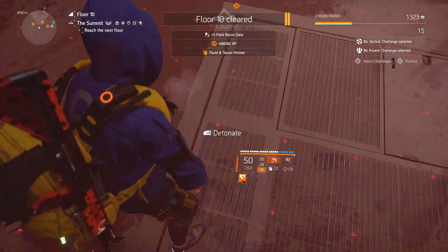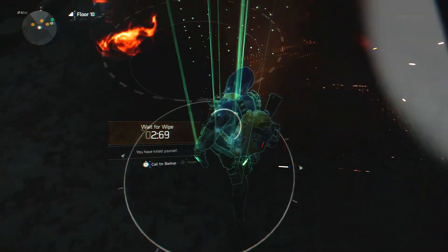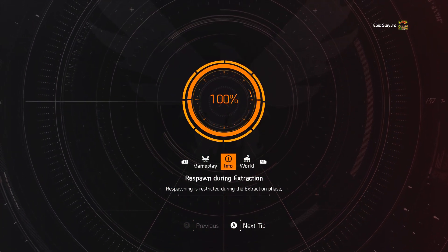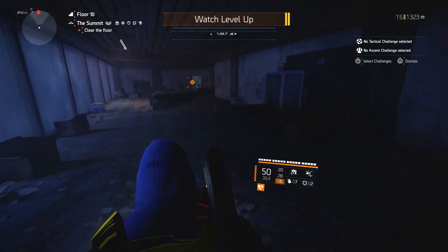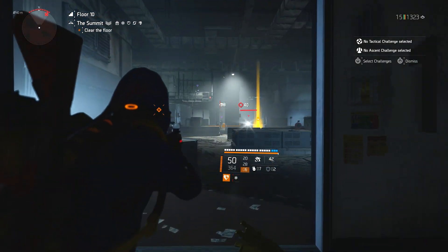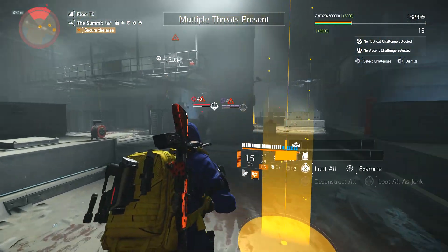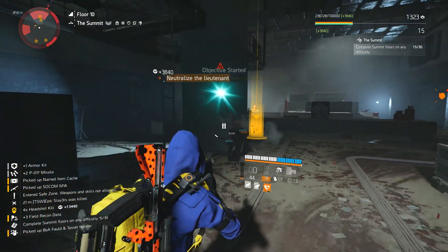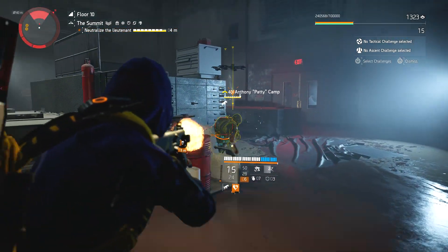Then you throw down your sticky bomb and your grenade, start again. As you've seen, you get a hell of a lot of experience doing this — a lot quicker than any other activity in the game. There are other activities that give quick experience, but nothing is as reliable as this. You can go around the map looking for resource convoys and that sort of stuff, but nothing gives you this amount of experience this quickly.